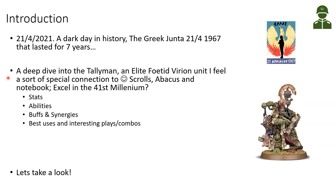But a completely different subject — a deep dive into the Tallyman, our elite Fertid-Virion unit. I feel some sort of special connection to him. I like that he has scrolls, an abacus, a notebook — he probably runs an office in the 41st millennium; he should have a tablet or computer, but this will also do. We will be looking at his stats, abilities, buffs and synergies, how he improves the damage of other units, and the best uses and strong combos with the Tallyman.